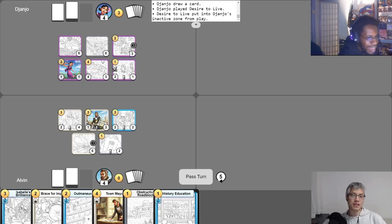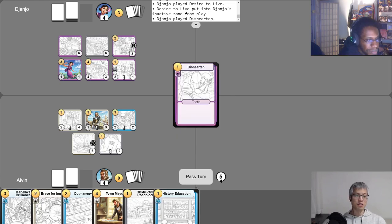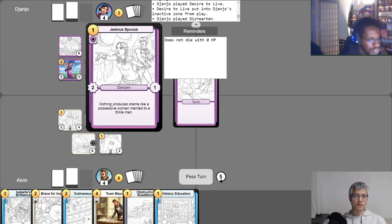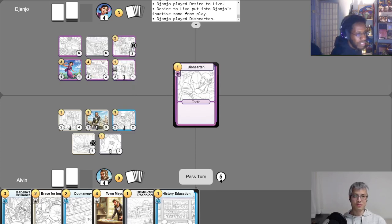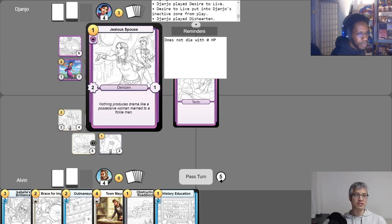I do have a Dishearten. Dishearten gives a denizen negative two, negative two. I'm going to choose the Jealous Spouse. Because the special ability of the purple starter deck — and for fans of the purple cards — is that for Ava and most win conditions, reducing HP and leaving your denizens in play is how you win. Ava says no matter how far you fall, no matter how much you think you've screwed up, there will always be an opportunity so long as you believe and try to win. So Jealous Spouse becomes a zero, zero but sticks around because she has Desire to Live.